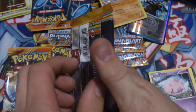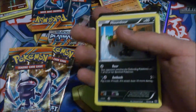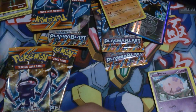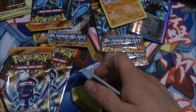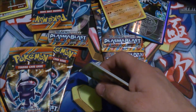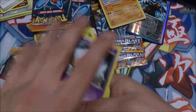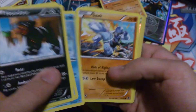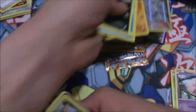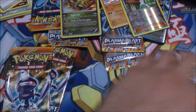Let's do another Holo pack. Open that one a little easier so it can go in the pack collection. We've got Munna, Snorunt... oh, forgot the code cards — there it is, it's over there. We've got Houndour, Lapras, Tynamo, Remoraid, Sawk, Professor Juniper. Two holos — nice! Haxorus, Ursaring, Caitlin, and Porygon2.